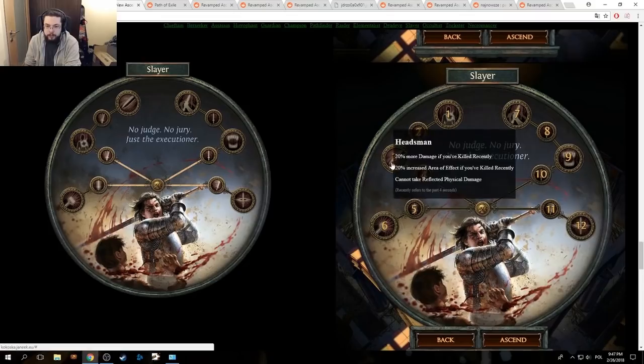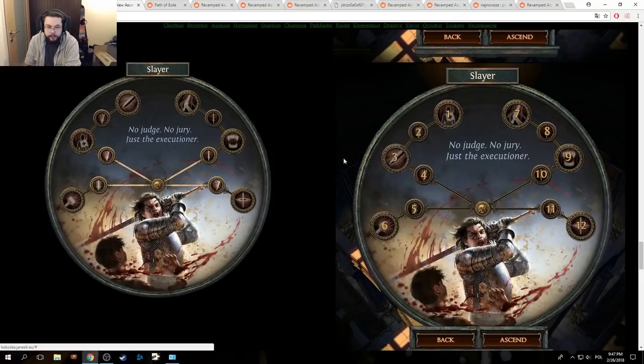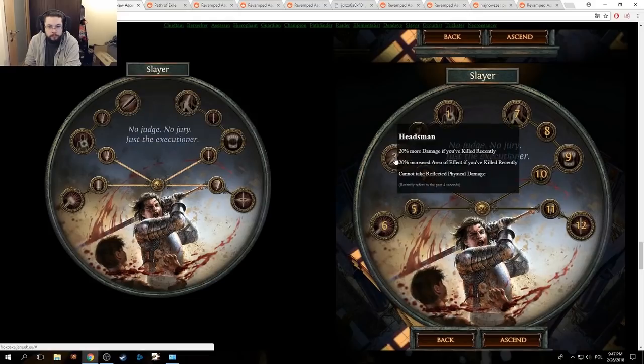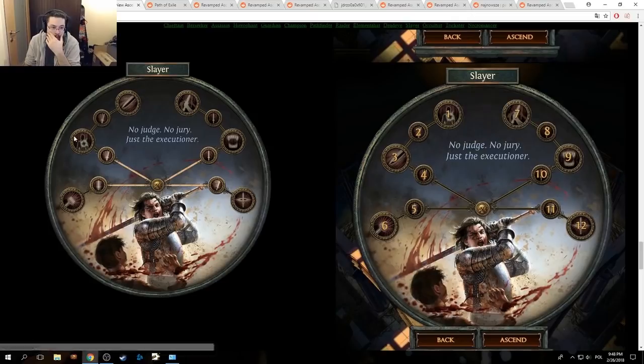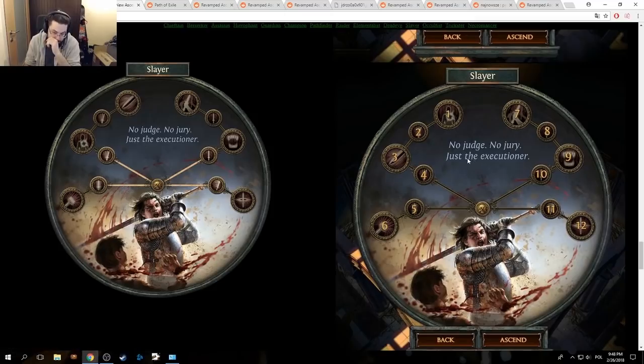These are still 200% weapons, and attack speed is still global. Headsman: 20% more damage if you've killed recently, 20% increased area of effect if you've killed recently, cannot take physical reflect damage. So they changed it from 50% to 100%, and moved it — and it's 20% instead of 15% too. I'm cool with that. Bane of Legends: moved behind — gain on stuff for 20 seconds when you kill a rare or unique enemy, kill enemies that have 20% lower life when hit by your skills. They didn't change it, they just switched them around. I like this.